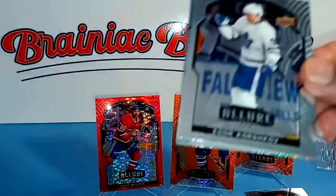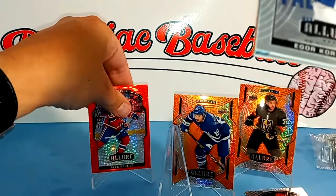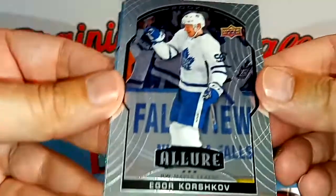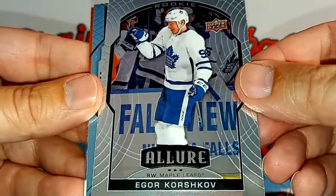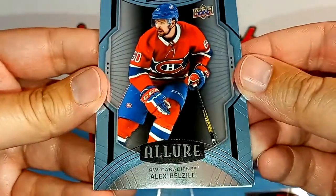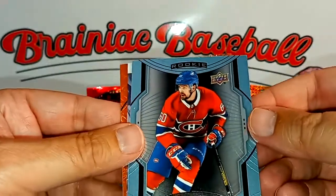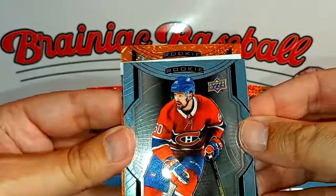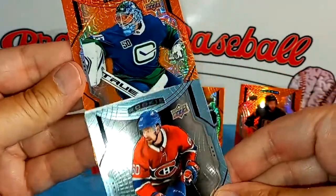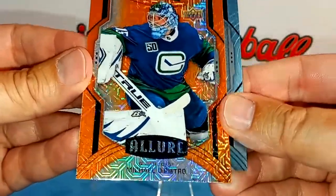This could be pretty exciting — we're going to put this right up front in case it's a really sweet autograph. So we have Igor Korshkov and a rookie of Alex Belizel — by the end of this I'm going to know exactly how to say his name, that's a third one of those. So let's take a look at the orange rookie card — it's a goalie for the Canucks, and that is Michael DiPietro.